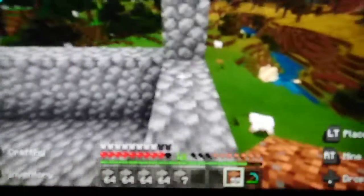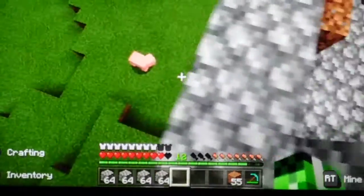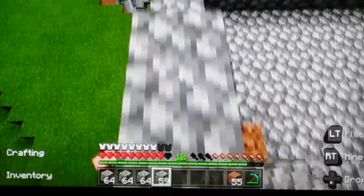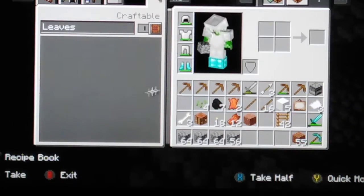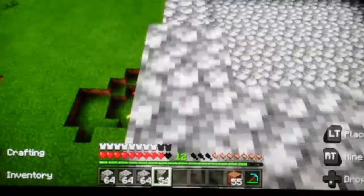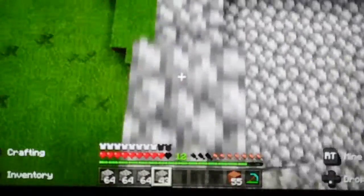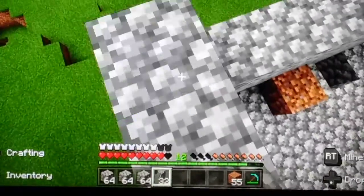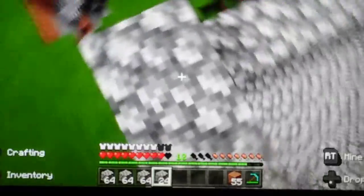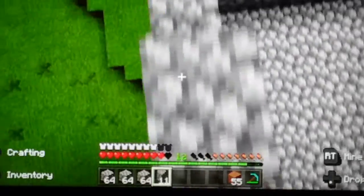Now we're doing the next layer. I've spent ages collecting all this cobblestone. I crafted all these pickaxes and I realized I had enough cobblestone already, so it was a bit of a waste of wood. It's quite an efficient mob spawner, but the thing is monsters can't spawn in water, so that's where the dirt comes in handy - you'll see that later on.